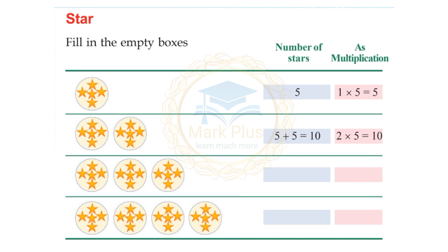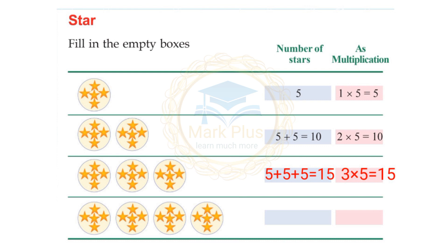Fill in the empty boxes. One circle, 5 stars: number of stars = 5. As multiplication: 1 into 5 equals 5. Two circles, 5 stars each: 5 plus 5 equals 10 — as multiplication 2 into 5 equals 10. Three circles: 5 plus 5 plus 5 equals 15 — 3 into 5 equals 15. Four circles: 5 plus 5 plus 5 plus 5 equals 20 — 4 into 5 equals 20.